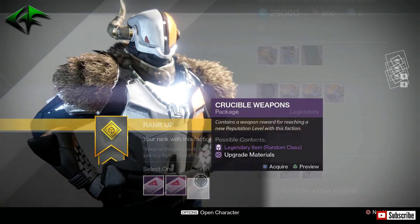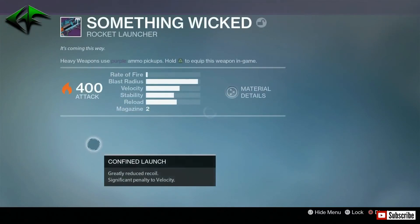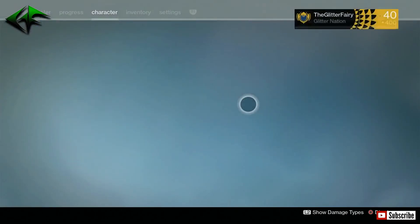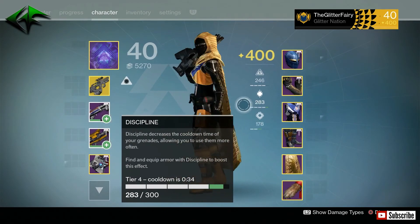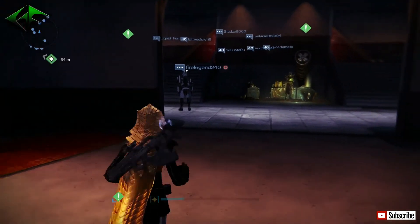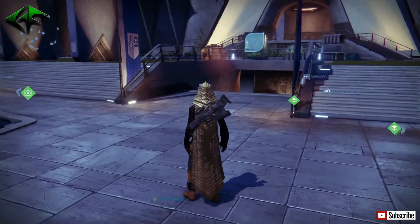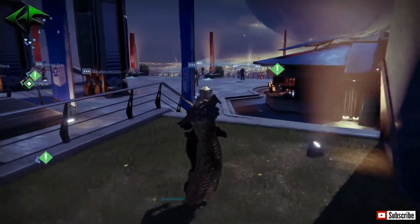One more Lord Shaxx weapon opening — Something Wicked. Can we get the rocket launcher? And it doesn't look like it. High blast radius again, decent velocity — Grenadier, Danger Close, Perfect Balance, Heavy Payload, and Grenades and Horseshoes — not what I'm looking for. Still on the search for a pretty good rocket launcher. Maybe next week we'll get some more bounties done and see what we can get. I got a few scout rifles I'll be playing with this week — didn't get a rocket launcher, but another week or two we'll have another 25 or so bounties to open up. Iron Banner is this week so we might get something then.